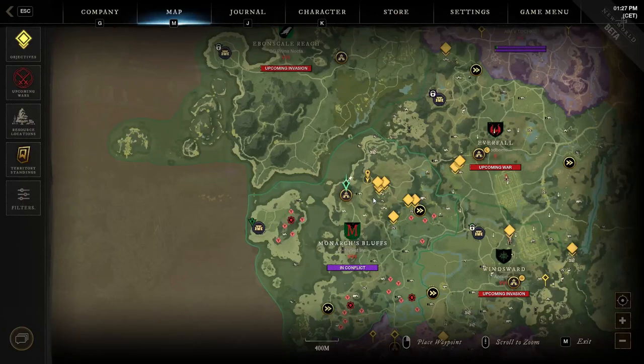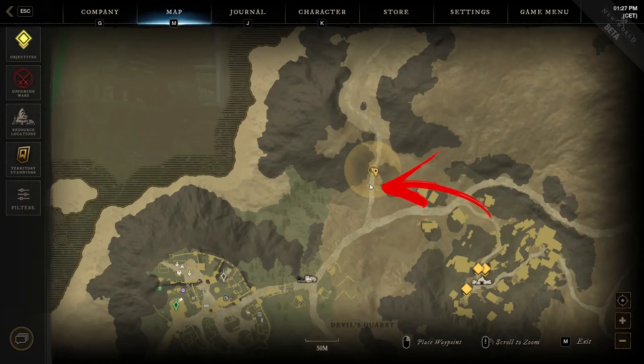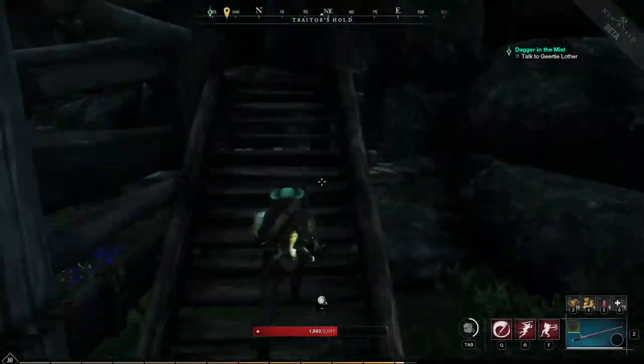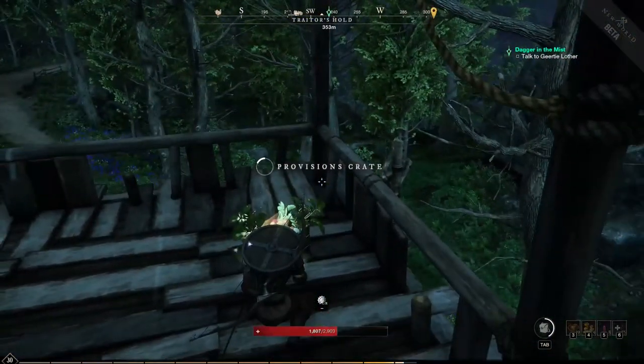The seventh location is in the top central side of the region, where you have to use the road from the city going to the right then up between the mountains. To be precise, you need to check the beginning of the passage, where you will find a watchtower with a pirate flag nearby. You need to get to the last level of the tower in order to find the provision crate you came for.